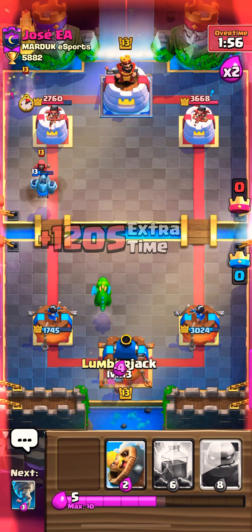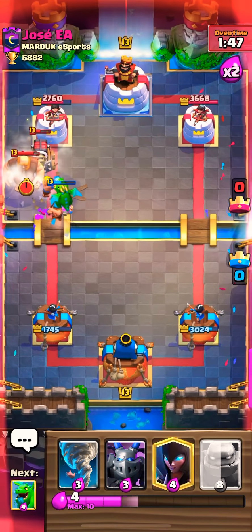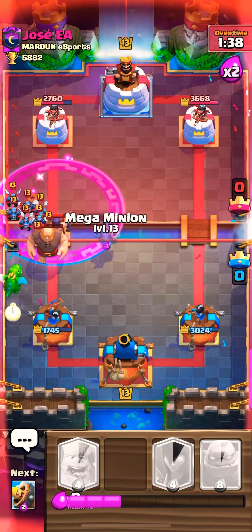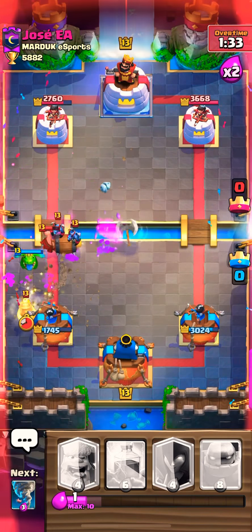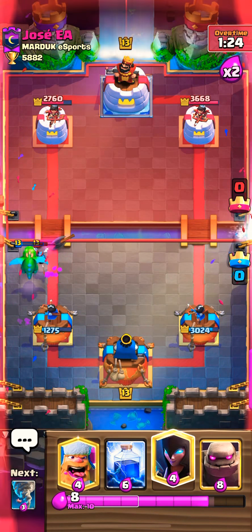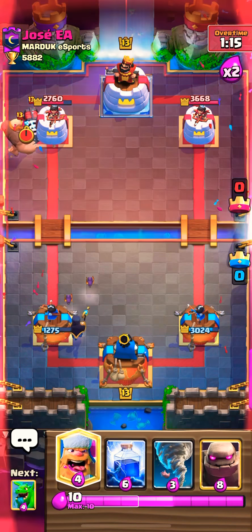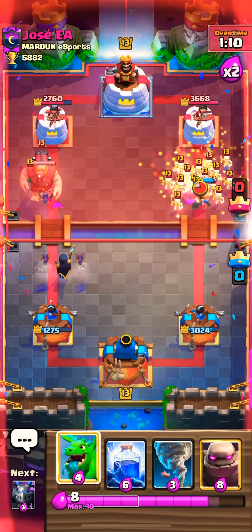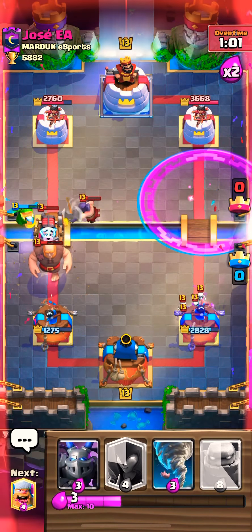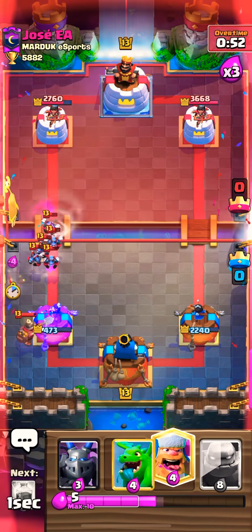I go with the Night Witch and Baby Dragon. I commit to a Golem play here — the Night Witch gets distracted by the Giant but the Golem keeps pushing. I have to go with the Baby Dragon, and of course I have Tornado. We bring this back and make sure we don't take too much tower damage — we survived that one. Another Giant is dropping in very soon. I go with the Mega Minion and try to get some Lightning value. We use Lightning with the Tornado, and that Sparky actually hits the tower — they're getting so much value out of that play.